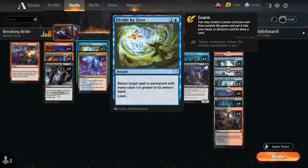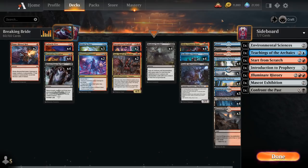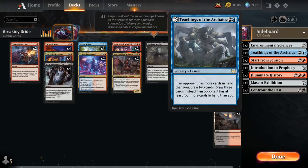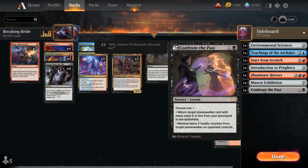At 3 mana we have Divide by Zero, which can return target spell or permanent with mana value 1 or greater to its owner's hand — useful as a bounce spell, a counter spell, or even an answer to opposing Hullbreaker Horrors. It also lets us Learn, which is very useful in a reanimator deck since we can always discard a card and draw instead of grabbing a sideboard lesson. Our 7 sideboarded lessons include Environmental Sciences, Introduction to Prophecy, Start from Scratch, Illuminate History, Mascot Exhibition, and Confront the Past.